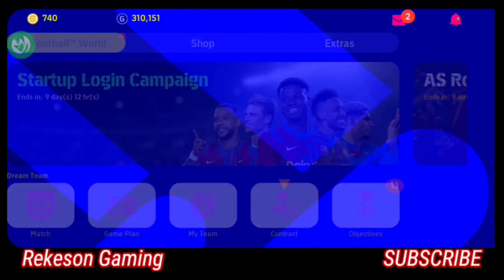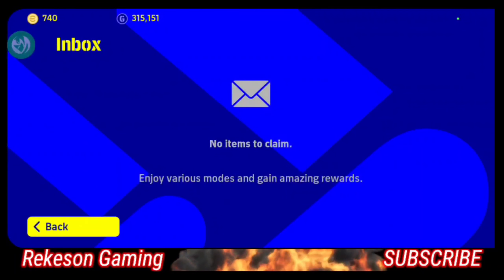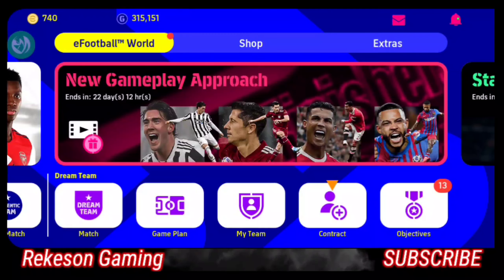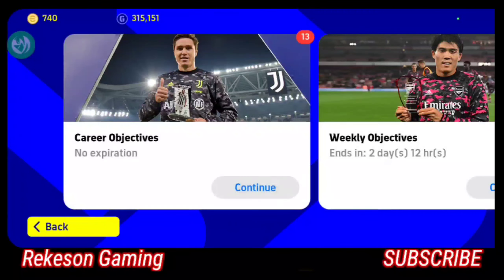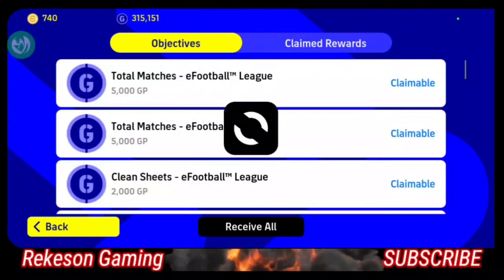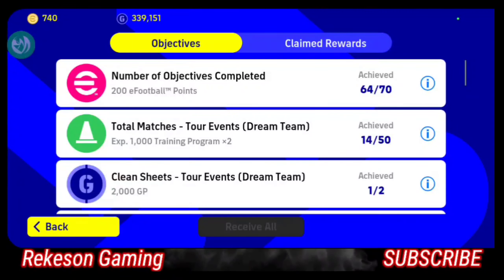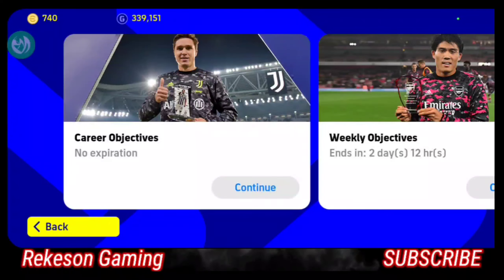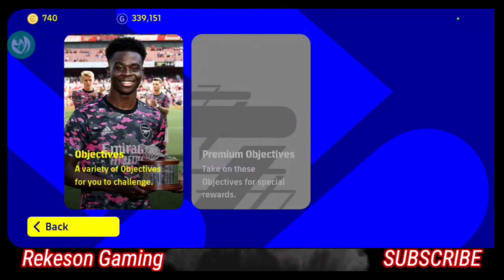Let me claim some stops and objectives - I've been grinding hard so let me claim my rewards. I have 13 objectives to claim. I've used all my coins to buy all the highest managers in each play style - for long counter, long ball, I bought the highest manager. When you spend on good managers you don't need to worry, and I need to build coins for other purposes. I'm done with managers.